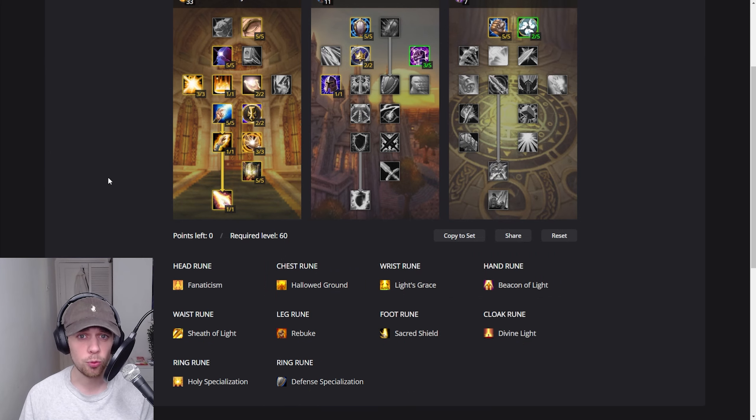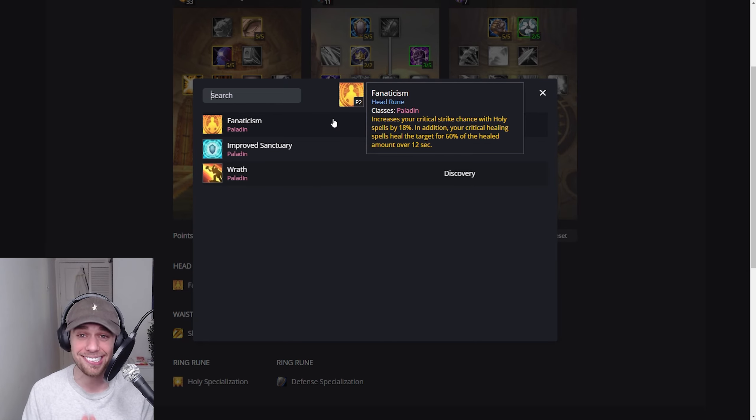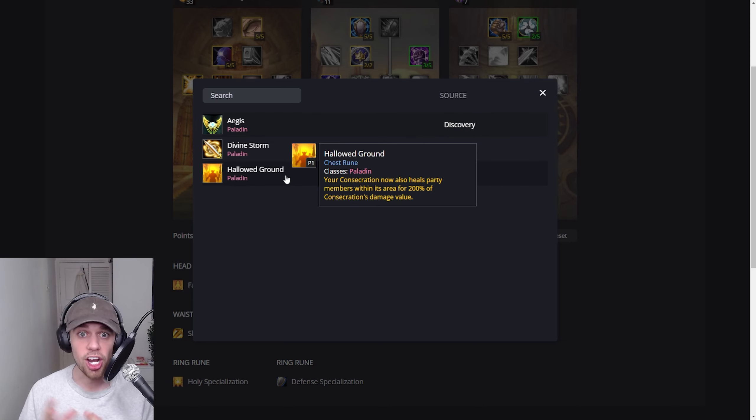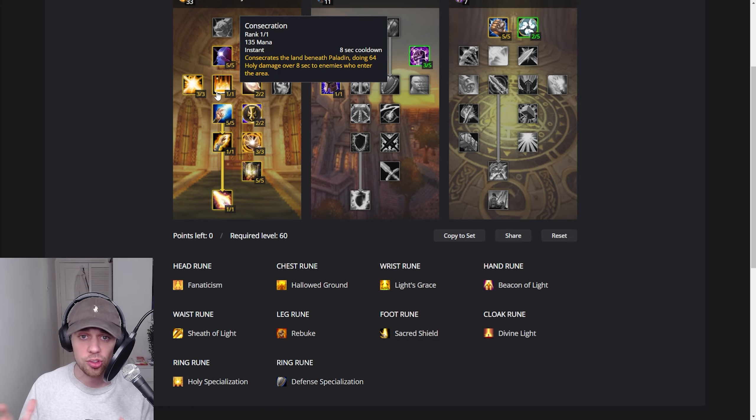Moving on to the runes, starting off with the head rune we have Fanaticism, which massively increases crit chance with Holy Spells by 18% — an absolute no-brainer. In addition, your critical healing spells heal the target for 60% of the healed amount over 12 seconds, which is just phenomenal. Then we have Hallowed Ground, another favorite: your Consecration now also heals any allies standing in it. We're still going to be melee attacking as a Holy Paladin and putting down that Consecration where we're standing, dealing damage to enemies and now healing our allies as well.